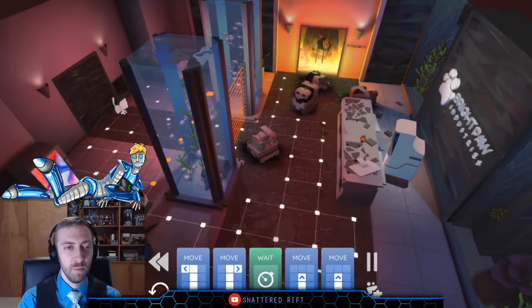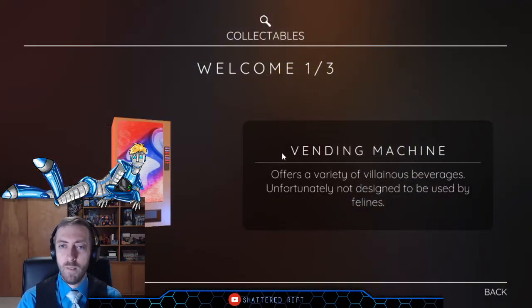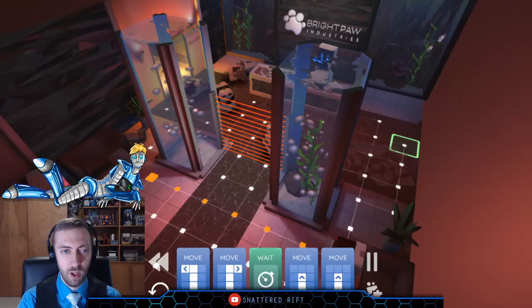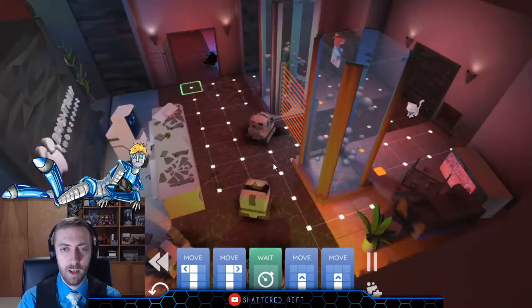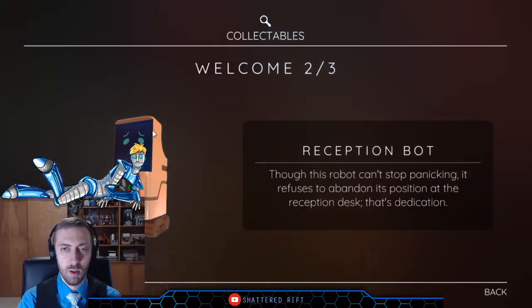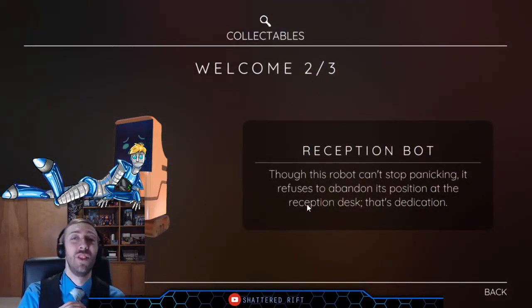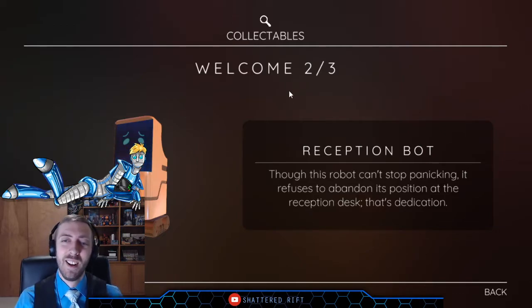I don't know why the security of Theo's house is having problems — perhaps it's on high alert because there appears to have been a murder. Theo cast his eyes about the grandiose room; the impressive decor was marred by the smoking wreckage of robotic guards. Clearly someone with no respect for interior design had been this way. Hanging over the remains of a reception desk, Theo spotted something: Bright Paw Industries. Vending machine: offers a variety of villainous beverages, unfortunately not designed to be used by felines. Reception bot — not to be confused with receptionist bot — though this robot can't stop panicking, it refuses to abandon its position at the reception desk. That's dedication.